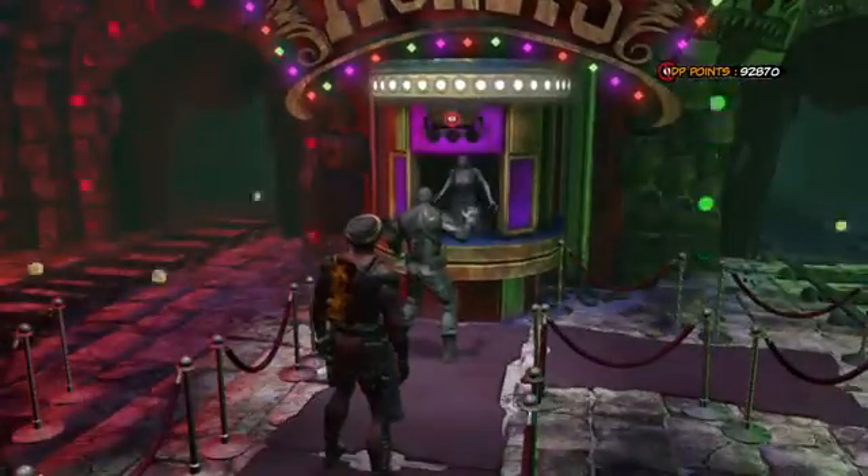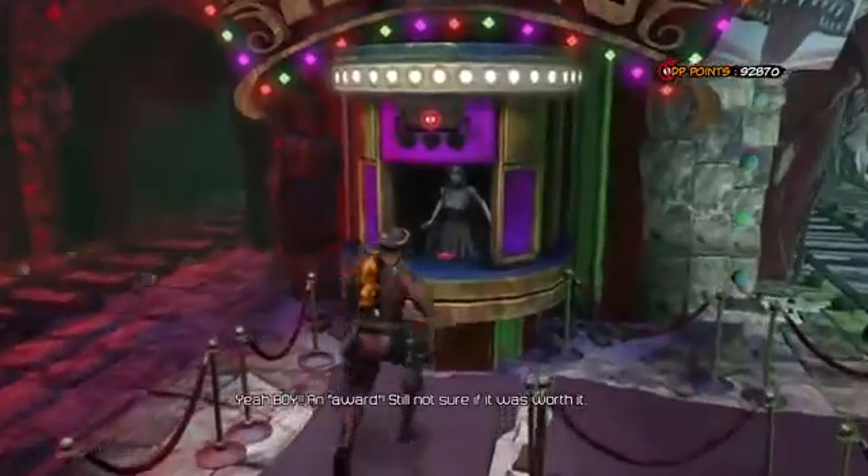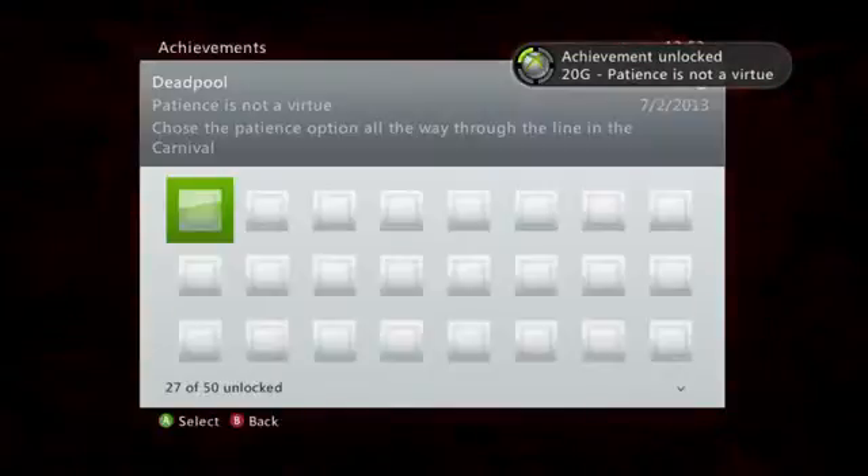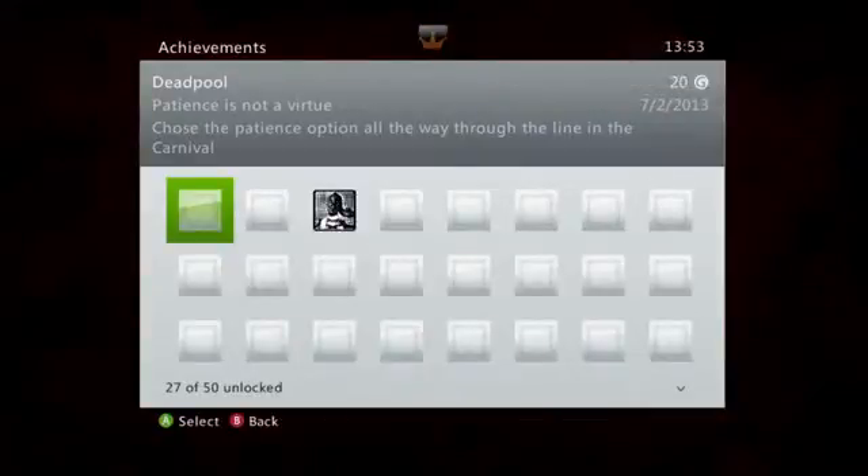This achievement requires you to get to the ticket booth by being patient. Just keep hitting left trigger - this is sped up a little bit - and when you get to the end, 20 gamer score for Patience is Not a Virtue. Very easy 20 gamer score; you chose the patience option all the way through the line in the carnival.